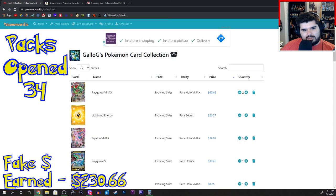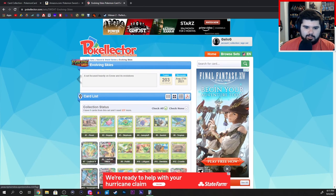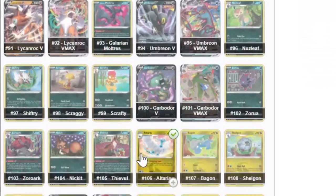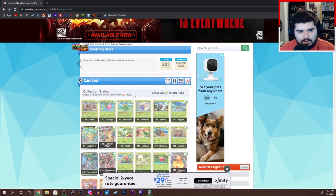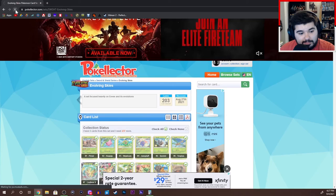So I guess it wasn't a total loss. But it doesn't matter because it's all fake — none of it's real. Also, there is one more thing: the Poke Collector. This keeps track of all of the Pokemon in each set. I'm going to quickly go through and see what I got and see what I still need. After all of that, I started off with 237 missing and zero collected. I have a pretty good amount for 36 packs.